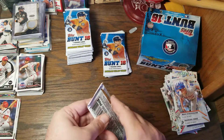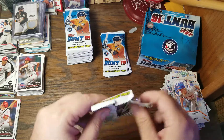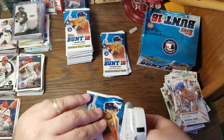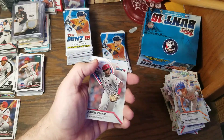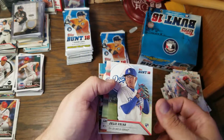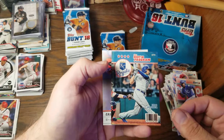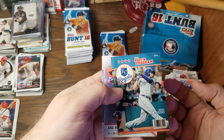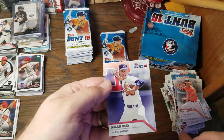It does look like those digital pack redemption cards count as one of the seven cards in the pack, which I wouldn't have hated back then, but now has no value. I wish they would have put an actual player on it. We have Maikel Franco, Julio Urias, Lorenzo Cain, Eric Hosmer with the magazine cover, Ripken, Chris Davis, and Nolan Ryan — that one is a winner right there.